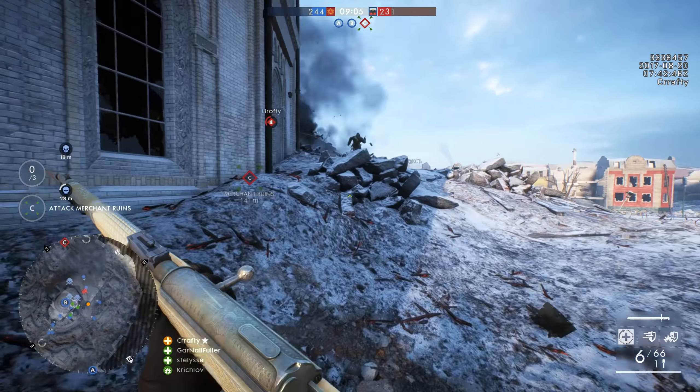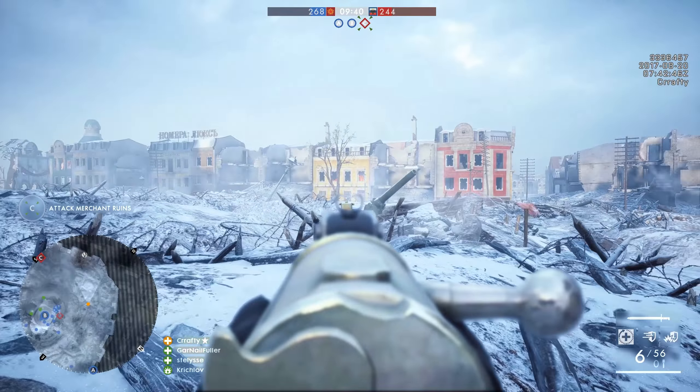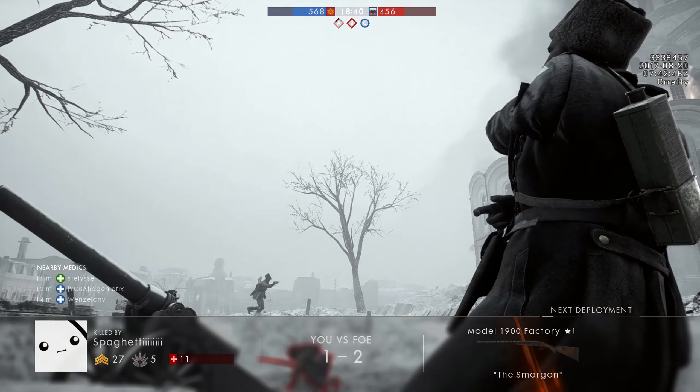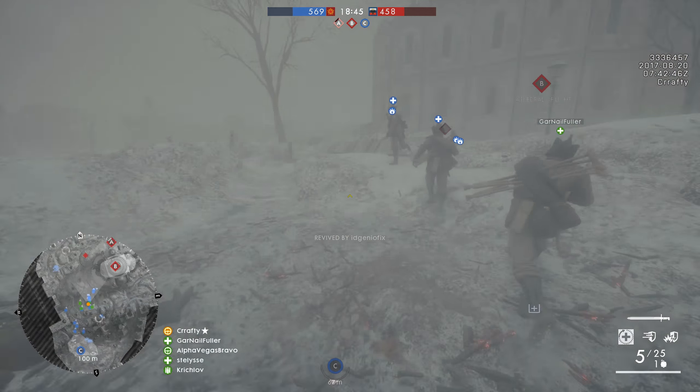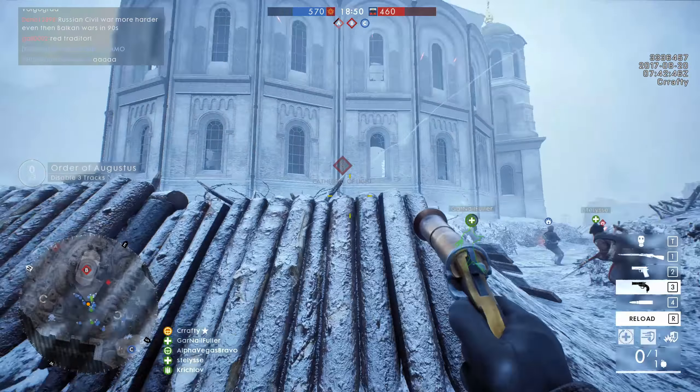I think this map could be a little bit longer and could easily be a five-objective map. We've all seen what happened to the original Suez in BF1 and how players hated it — the whole action was taking place in one spot. Compare that to Amiens: if you're playing Conquest there, you can go to A, B, C, D, E, or F objectives, choosing which fights you want to pick. You obviously can't do that on Tsaritsyn or the old Suez, because you're forced to go to the B point over and over again just to either push the enemy team back or die and repeat the cycle.